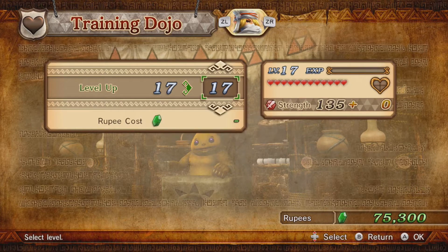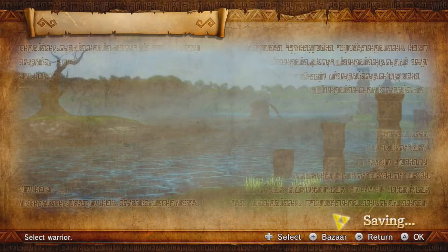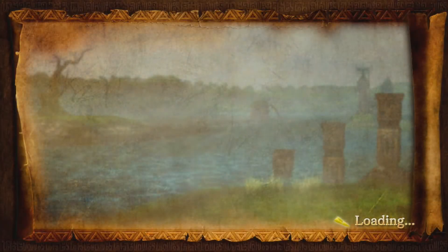Alright, her strength is now 135 — that's pretty cool. Let's check her weapon. It's the only good one we've got for her, so let's get into this.